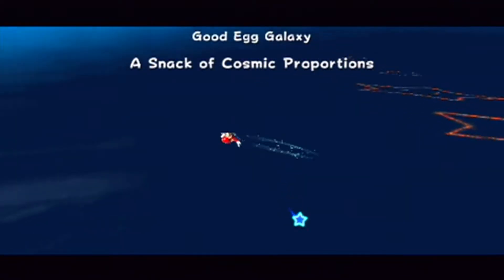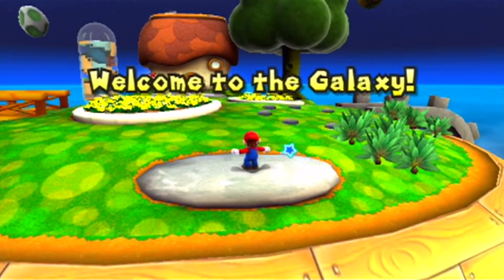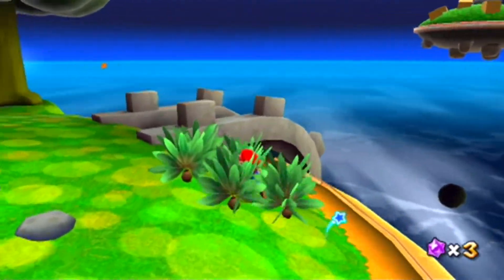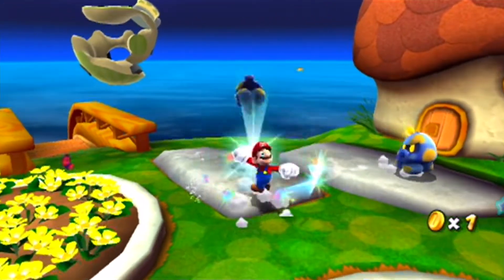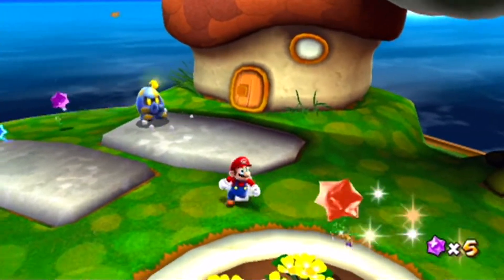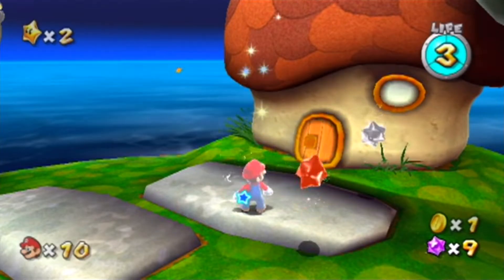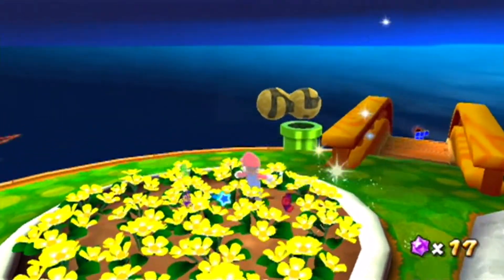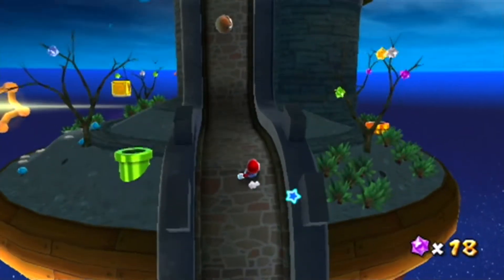So after that star bit tutorial we're actually going to need to collect as many star bits as we can here, because that little Luma is going to give us access to a secret area by us giving them star bits. Sometimes a Luma wants coins instead, so pay attention to what they're holding to figure out what they want. I should be good to go if I grab as many as I can here.